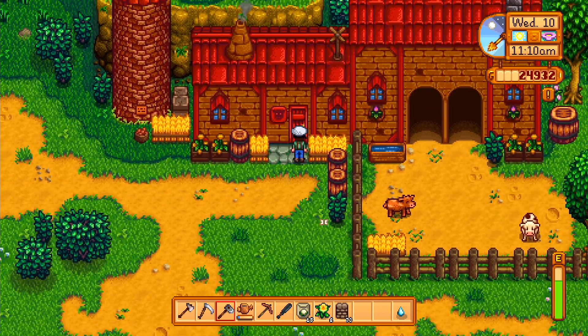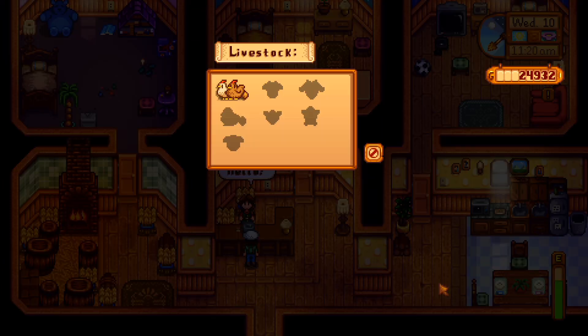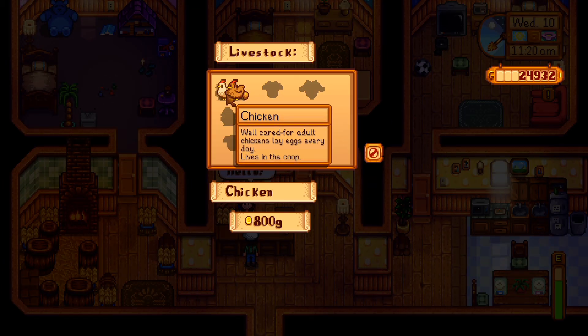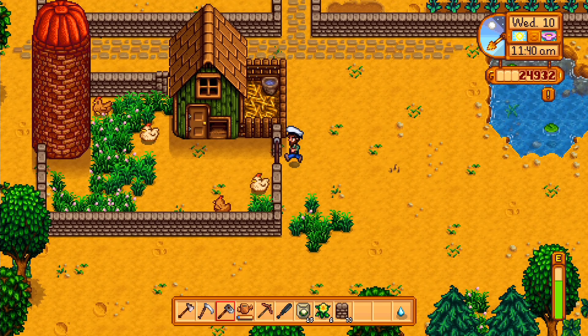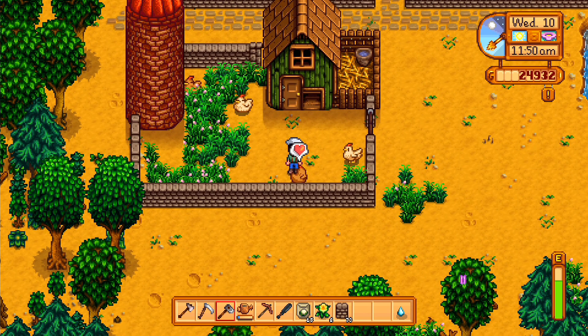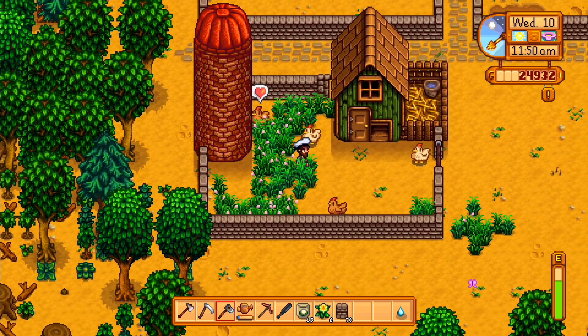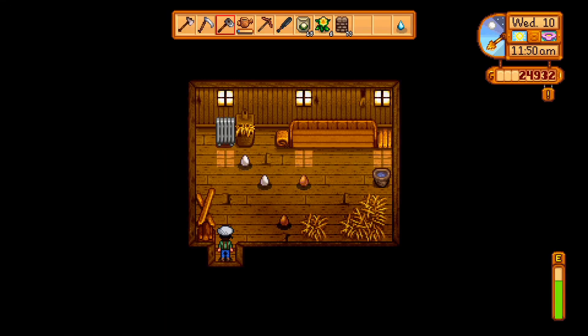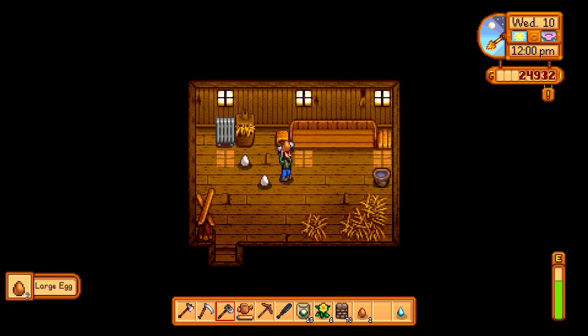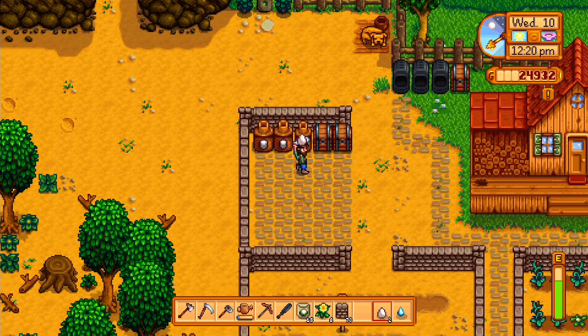When you need livestock, head south of your farm to the ranch and purchase a few chickens for around 800 gold each. These little guys are easy to care for and produce eggs every morning if they are fed and happy. To keep them happy, make sure they have plenty to eat — either hay or uncut grass — and be sure to open the front of the coop in the morning so they can roam free on the farm. I personally enclosed a coop in a fenced area and made sure I filled it with grass. Eggs are a great source of energy eaten raw, or you can make them into mayonnaise that sells for a very healthy price.